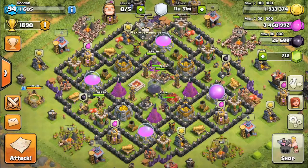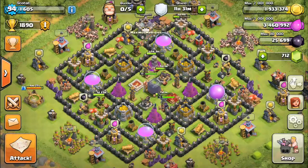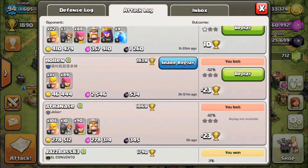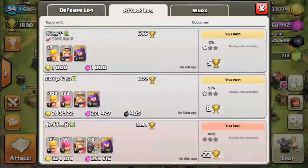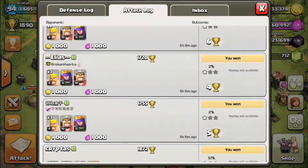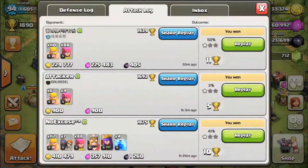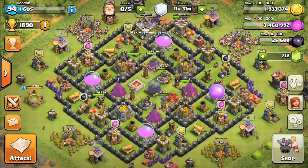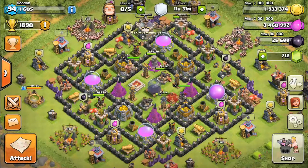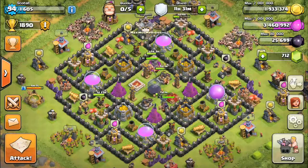I also want to show you this - my loons finished upgrading to level 6, so now I have max balloons. I did two loonian attacks and got three stars each time, pretty good loot too, so I was happy with that. I loved loonian - the only problem was that it takes so long to train.